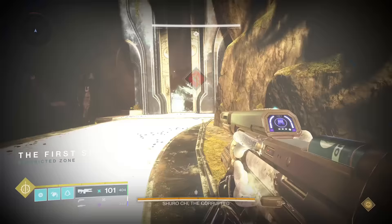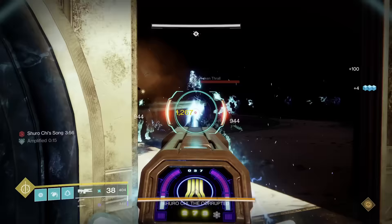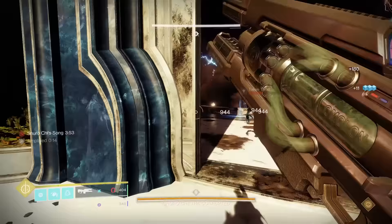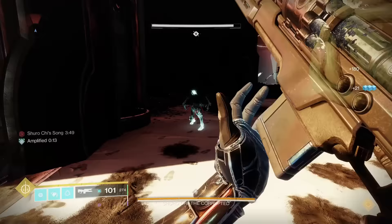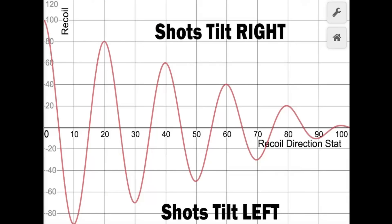Coldheart follows the trend of most other year one exotics — its catalyst gives a minor stat boost and no other effects. In this case, +30 stability, +20 reload speed, and most importantly it changes the recoil direction from 90 to 100. At 90 recoil, Coldheart pulls slightly up and to the left; with 100 recoil it pulls straight up. This makes the gun feel much better with more controllable recoil. Combined with the stability buff, it's a far smoother experience. Because this gun's best use case is hitting one target for the entire duration, the extra recoil help and stability make Coldheart's catalyst A tier.